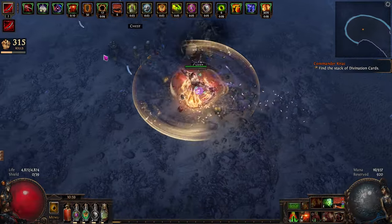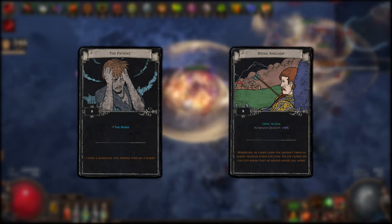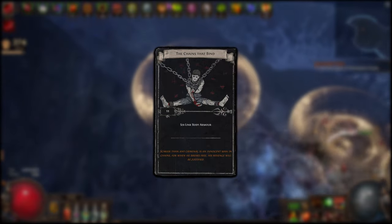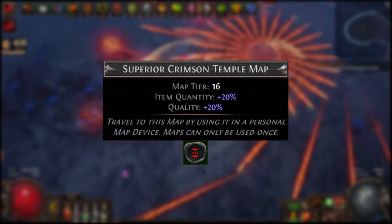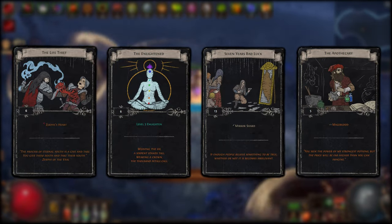There are several maps that shine with this strategy, such as Promenade map with Patient and Dying Anguish cards, Sails map for Chains That Bind, Offering and Nurse cards, and Crimson Temple map for Life Thief, Lighten, Seven Years Bad Luck, and Apothecary cards.